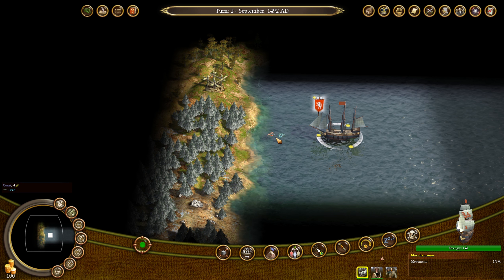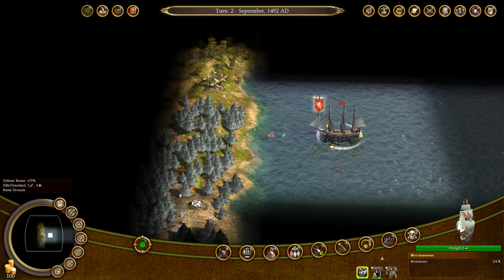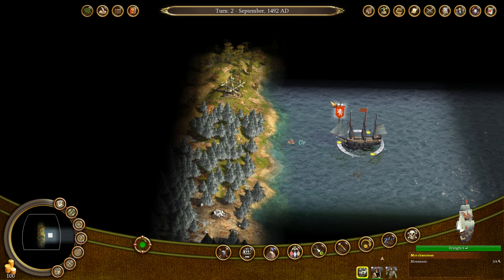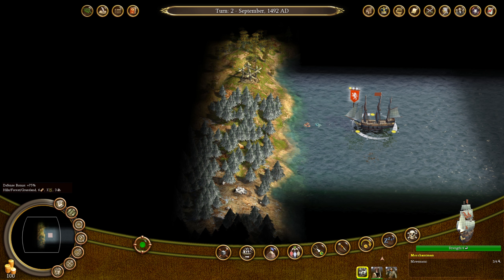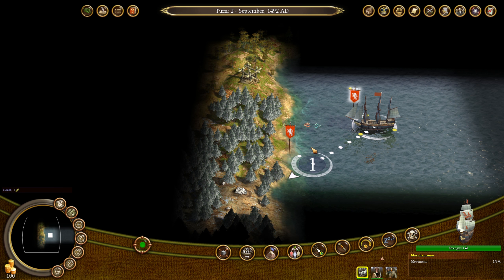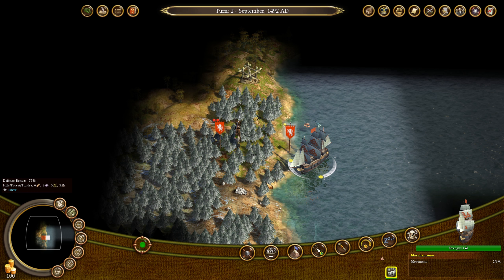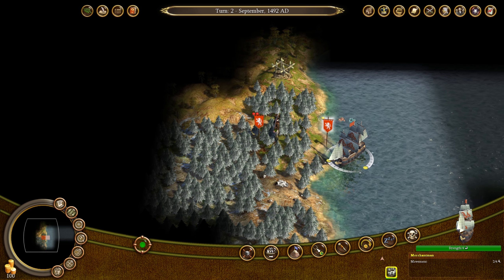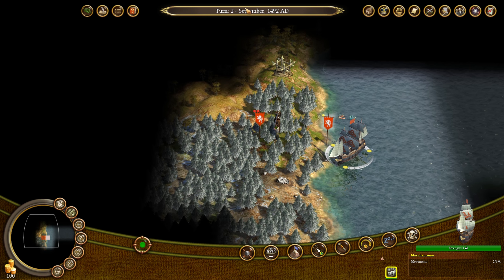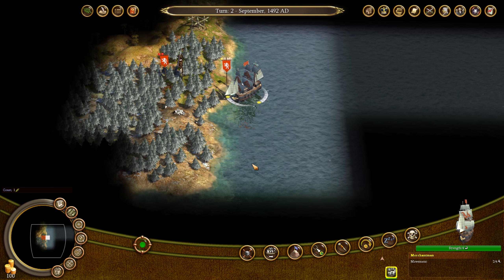I'm actually thinking these woods right here might not be too bad — it's going to have silver next to it, it's going to have crabs. Let's just move our guys there. Lots of forest around, silver, crabs. Not really a good place for putting farmland, but maybe we clear out some of these woods and that might work out. We'll see.